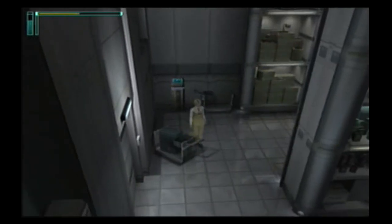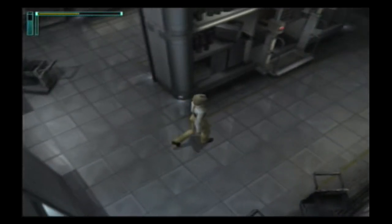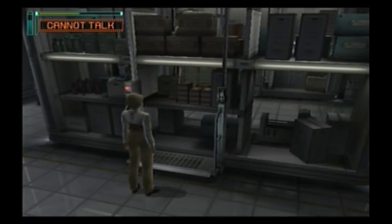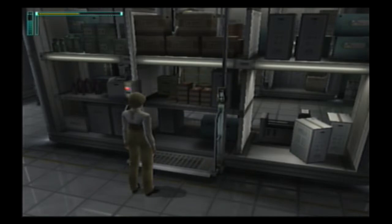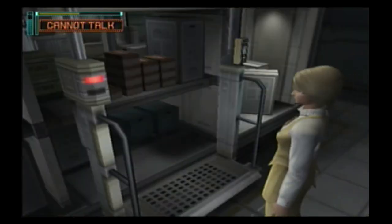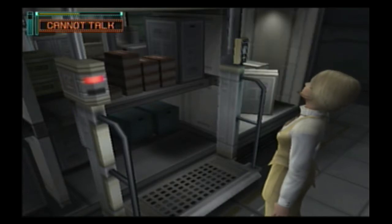Utility unit. The utility unit, okay. Let's get to checking some stuff here. What do we have here? Check lift? If we use this lift, we'll be able to check on things up top.